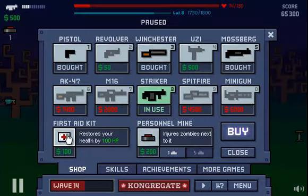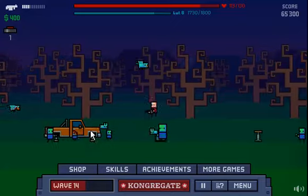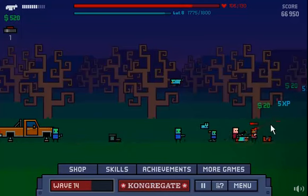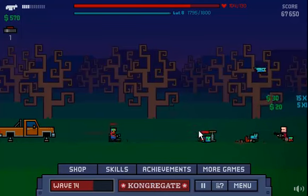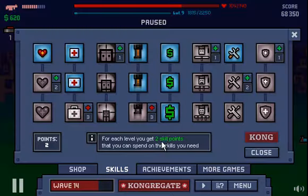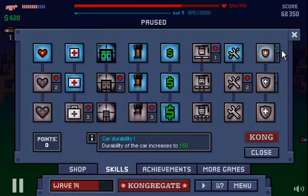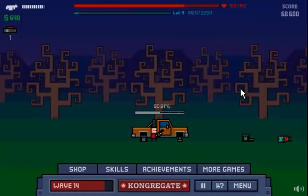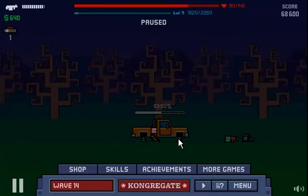Now I'm running out of health, so let's buy a first aid kit and get our health back to a high point. I leveled up! Let's check what we can do. Let's put accuracy, and maybe car defense. Stupid bird, we don't want you here, we want you to go away. As we reach the 15-wave mark, I will have to pause this and continue in the next video. See you later, guys.